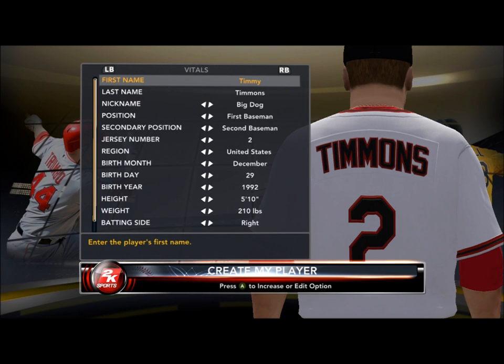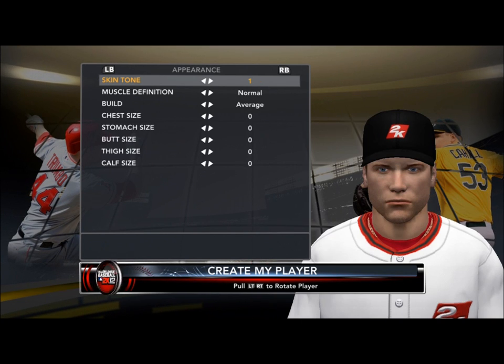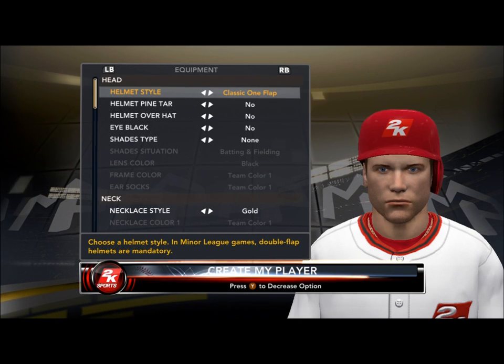Hey guys, what's going on? It's Dunbar Snackbar here with MLB 2K12. The first thing I do when I pull the game out of the box is I go to MyPlayer. So you can see I'm making Timmy Timmons. Now you guys know that I like to make Sandlot characters for the MyPlayer mode.